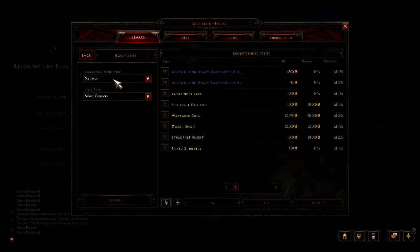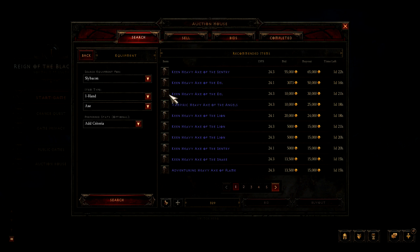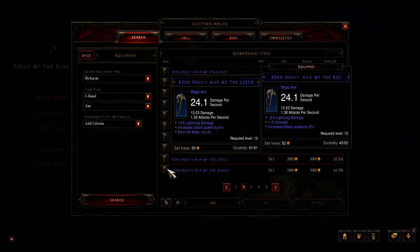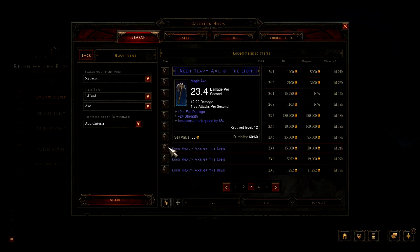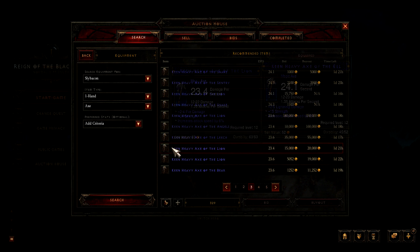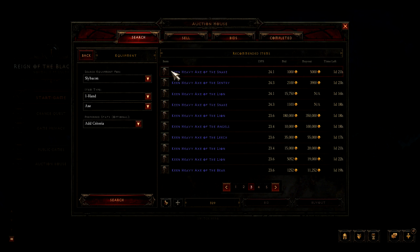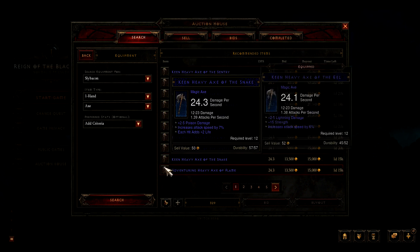So the first thing we'll do, we'll have a look through the weapons that are on there at the moment. And obviously it's one-hand axes, so that's what we want to have a look for — see what kind of price they're going for. So a cruddy one's going for 30 gold, so that's probably overpriced. We've got a couple around 24, about 20. That one's stupidly overpriced. So it seems to be the higher end of 20 each.